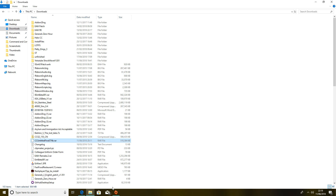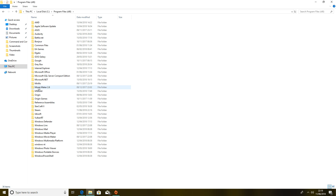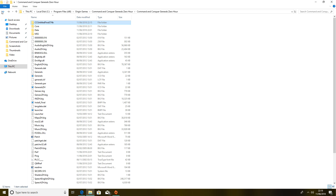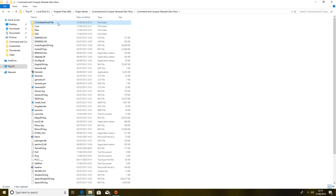Just to show you: once you've done it properly, your files should look like this. Go to Origin Games, Zero Hour, Zero Hour — this folder — and we've got all this in here now. You should definitely be able to see the C&C Untitled file.